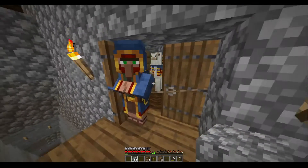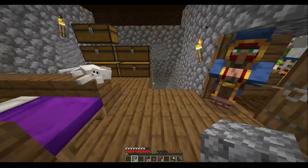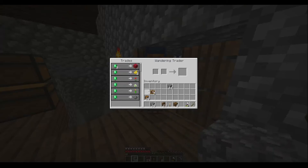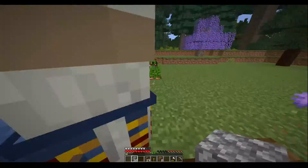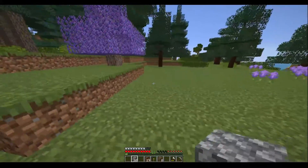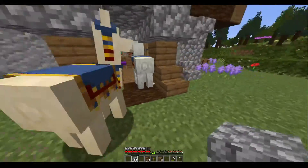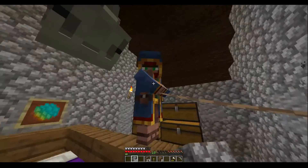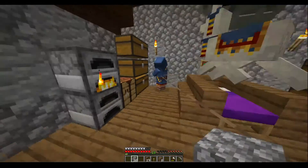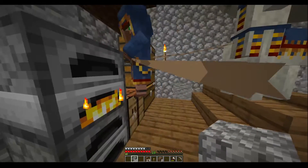Oh my goodness that scared me! A wandering trader just snuck up on me. Careful, buddy — that's not really nice to sneak up on someone. What do you have to trade? No, no, no, and no — sorry, buddy. Is there anything important out here? Fine, just go in my house uninvited. Please don't bring your animals inside — that is clearly a joke, please leave, sir.